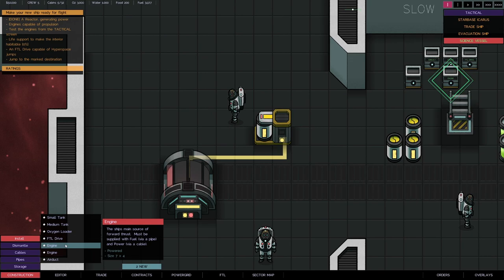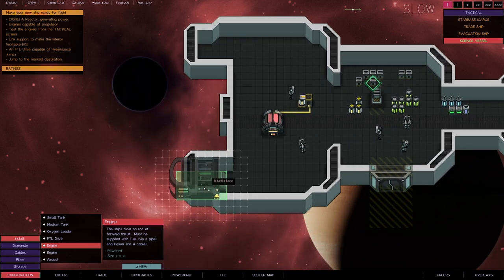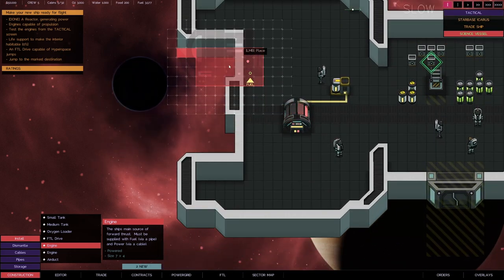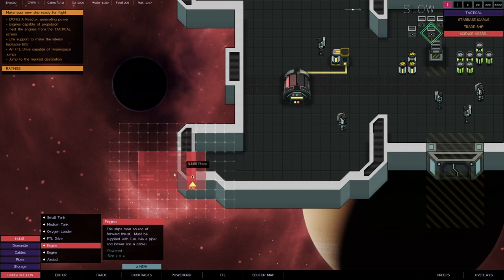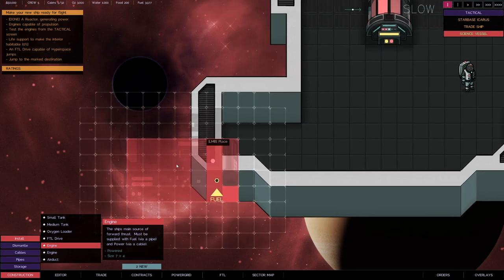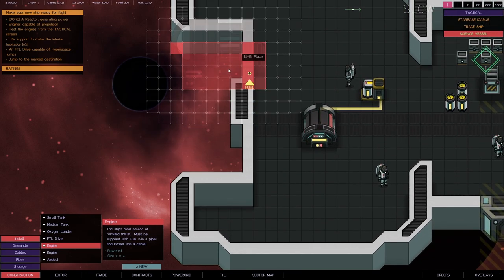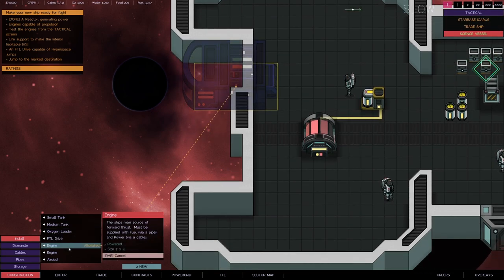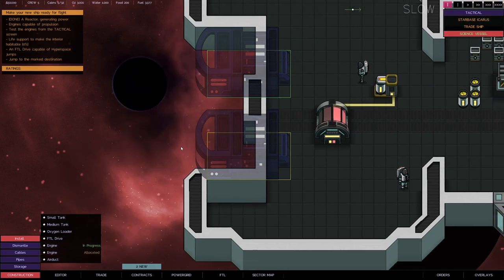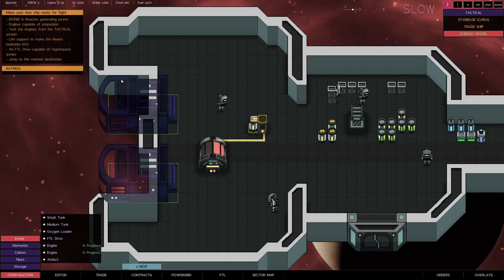Next we need to install some engines — we've got two. These forward-thrust engines must be supplied with a fuel pipe. I'm figuring out where to put them; I think most people are probably going to put them at the rear corners — that would be the most optimal place. That's queued up. We also need to do life support, so we'll tackle that next.